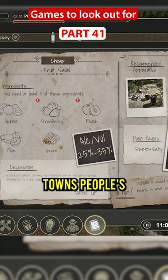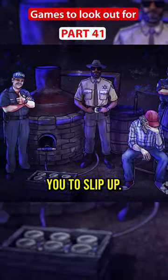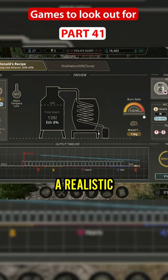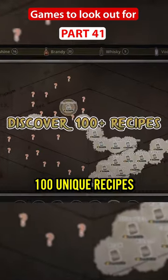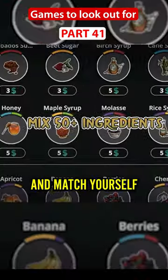You'll cater your recipes to the local townspeople's tastes, with an AI system built to just look for you to slip up. The game has a big focus on being a realistic experience, with over 100 unique recipes and over 50 ingredients to mix and match yourself.